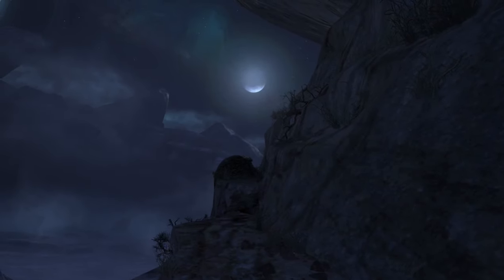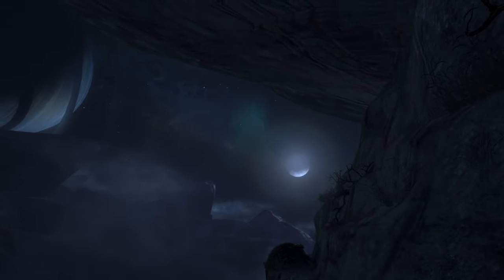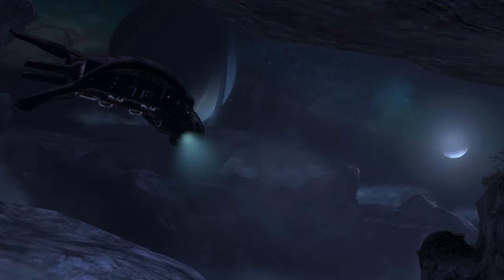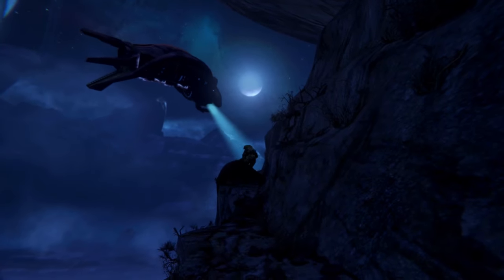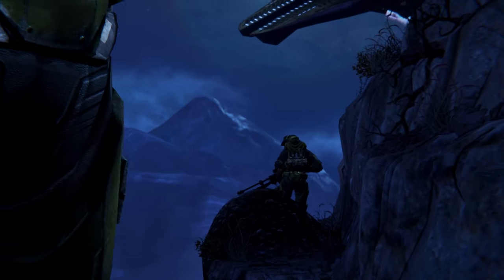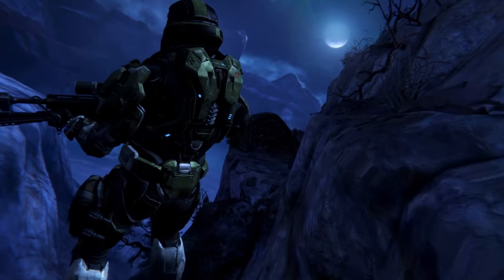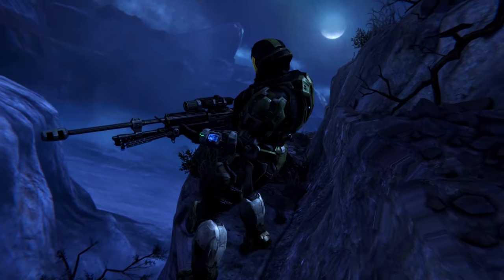Another mission where this filter really stands out is Nightfall. It never quite captured the darkness it should have — it's a half-moon night setting but it looks rather bright and gray. Turning on the filter brings in deeper, darker colors that add a deeper shadow to the different lighting. Adding a bit more blue coloring makes sense because Halo Reach actually does have a bluish hue to many areas, like in Long Night of Solace in space with lots of greens and blues that get muted in the original color palette.